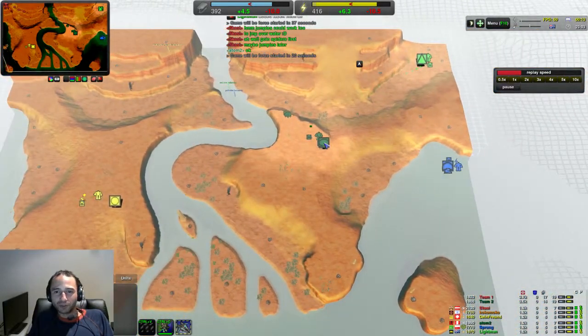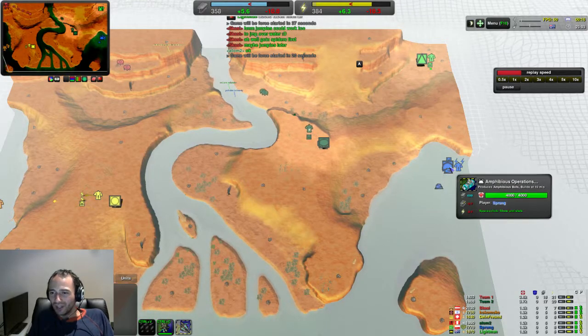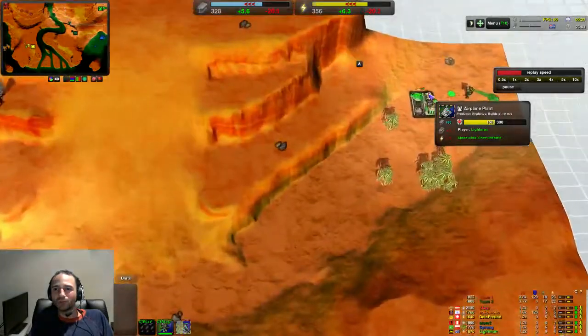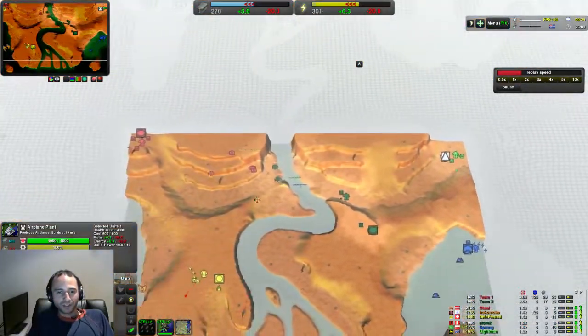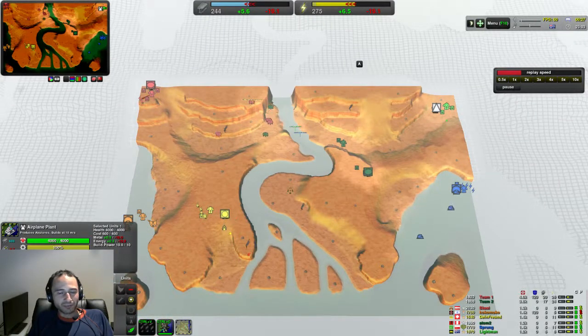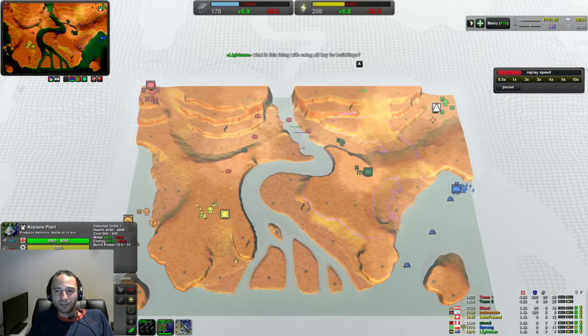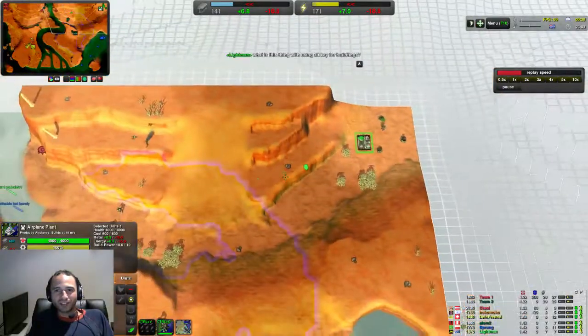The right team is going to be slightly more asymmetrical. It's going to be Spiders for Atom2, Amphibs for Sprung, and myself, Lightman, going with Planes. It's a bit risky going with Planes on this map, just because it's a bit smaller. Still, there's quite a bit of room to manoeuvre, but because there's only three of us, that basically means one less player playing as ground.